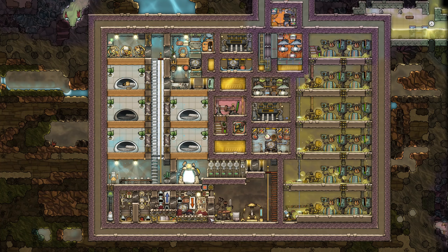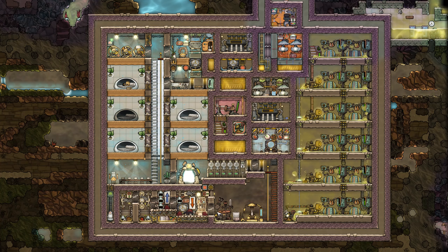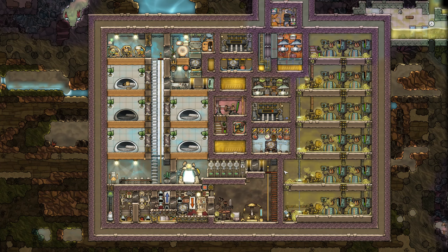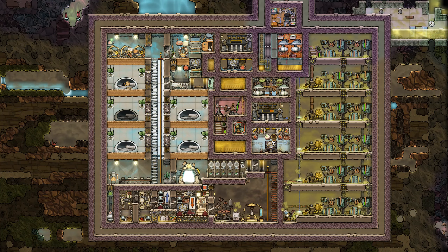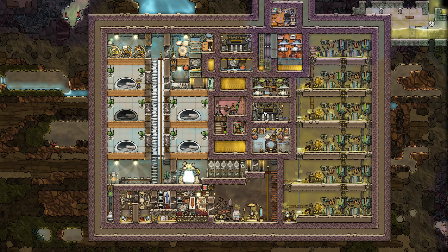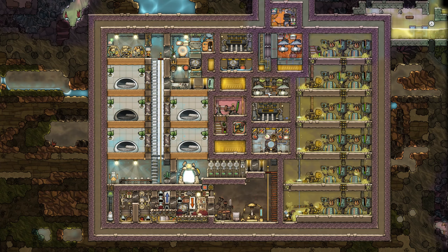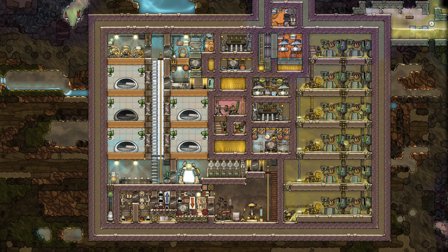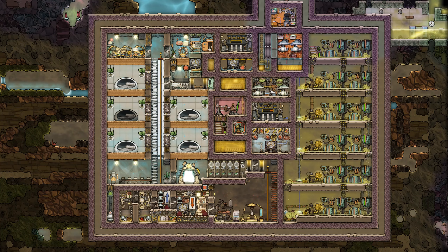I've got the exosuit forge down here and a thimble reed plant up here. Thimble reed is fairly easy because it just needs some polluted water. The polluted water is fed up to here where it is boiled to create steam. The steam is then fed into the steam turbine, which condenses the steam down to water. The water is then sent to the electrolyzer, which changes the water into oxygen and hydrogen.